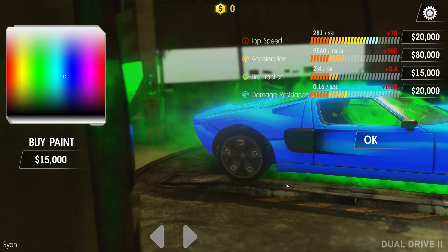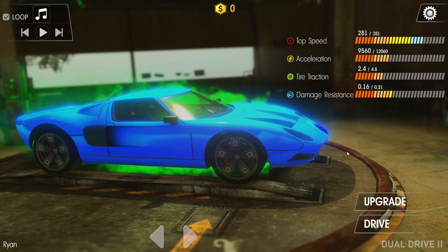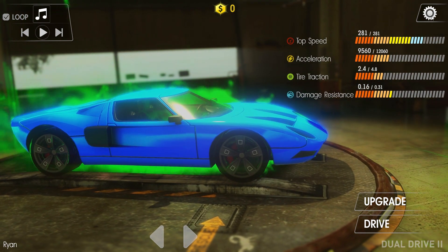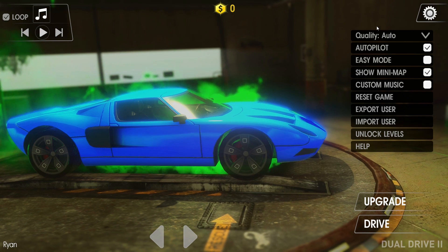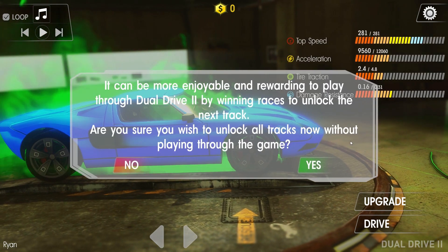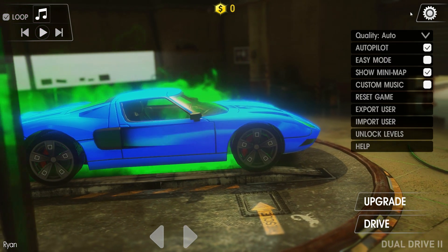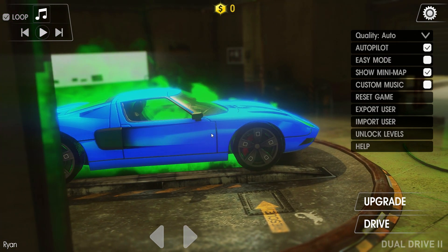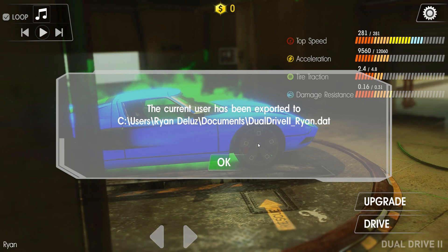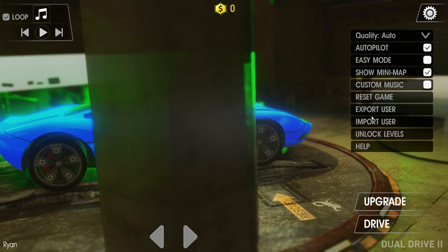If you want to unlock all the levels at once, you can still feel progress in the game because you earn money and upgrade your car. To unlock all the levels, click the gear to open the options menu and then click unlock levels. In the options menu, you can also export users to save them. This is useful if your client will be training on a different computer next time, because you can export the user and then later import it on another computer to restore their full progress.